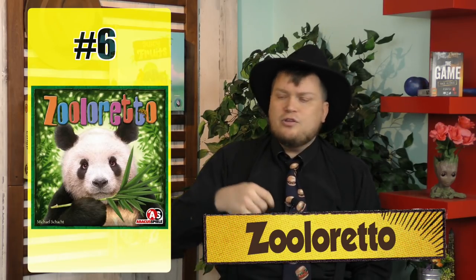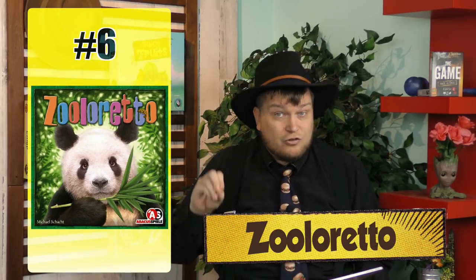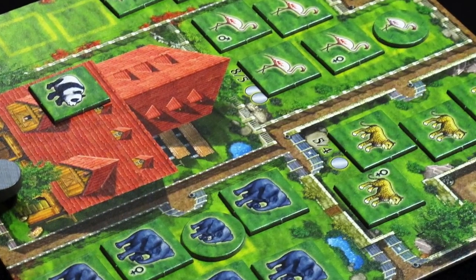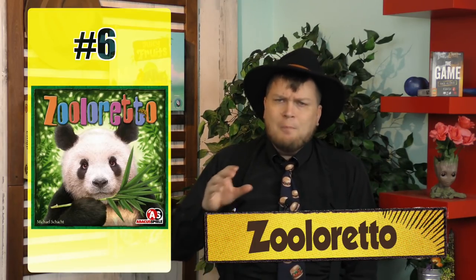Number 6 is Zuloretto. It's based on a small card game that was extremely popular called Coloretto. In Coloretto you just put piles of three cards out or took a pile. Zuloretto is the same — you have trucks, slowly placing animals in them or taking a truck with animals. It's a push-your-luck style where you go first. Then you place the animals in your zoo. It's a lightweight euro game that won the Spiel des Jahres in Germany, and there are lots of expansions.